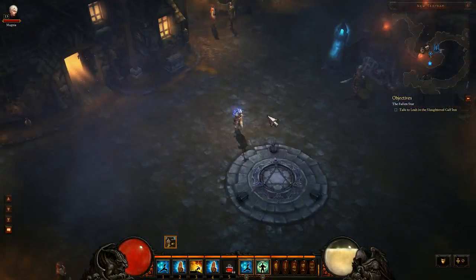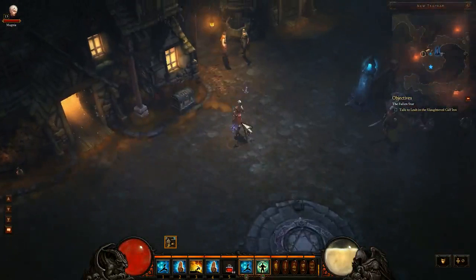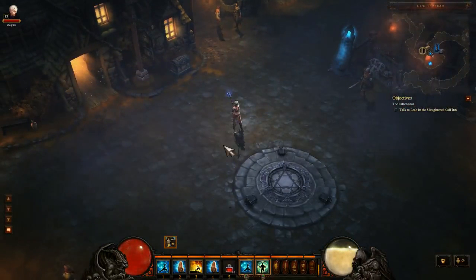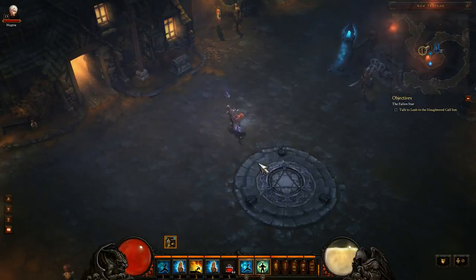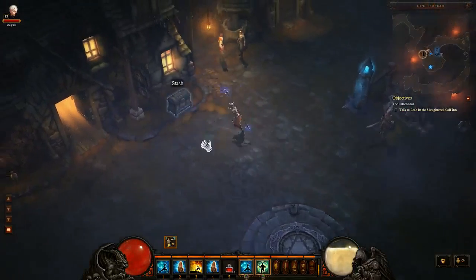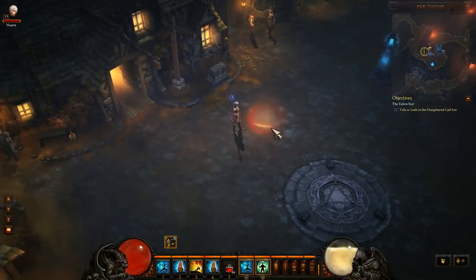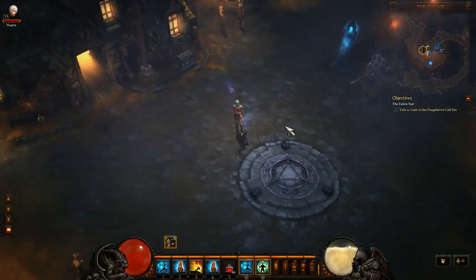Currently, what I have selected are two spirit generators and a spirit spender. That would be the Crippling Wave, which will do a small AoE into a larger AoE arc, and then a full circular AoE around the monk. There's also Exploding Palm, which on the third strike will cause an AoE explosion in front of the monk.